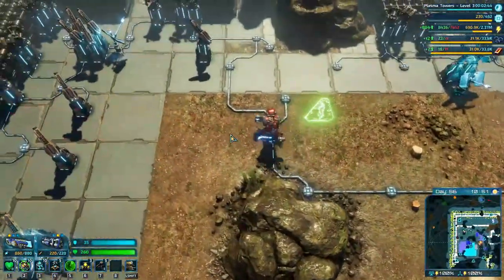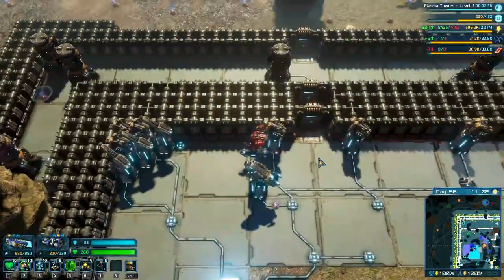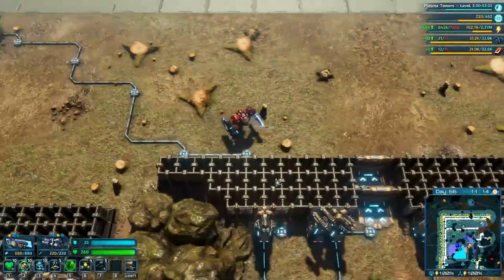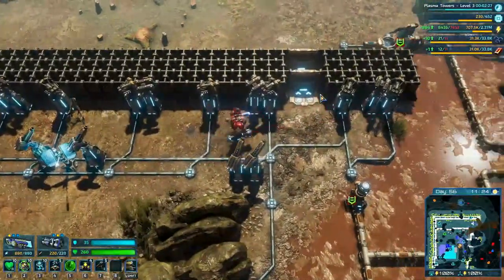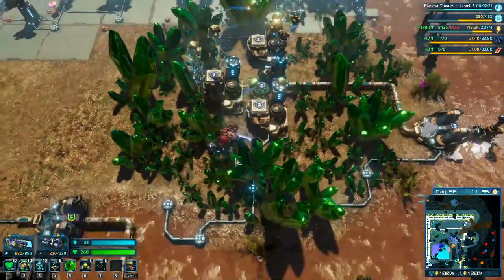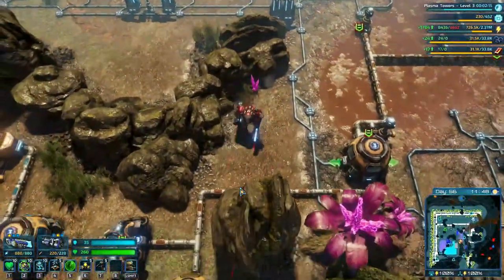What's going on everyone, Juicebags here, welcome back to the Riftbreaker. We are moving right along — I made a few more improvements to the base and I think it is about time to really jack the power up. We are at a point now where I'm generating enough uranium just from this one farm to run one nuclear reactor, so I'm going to go ahead and get a nuke set up in here.